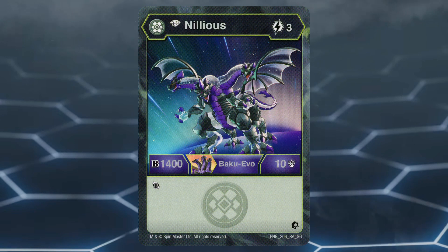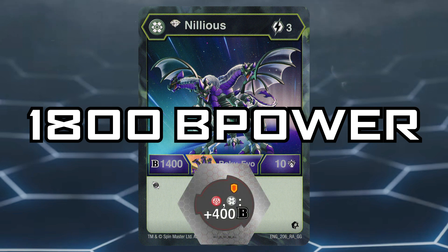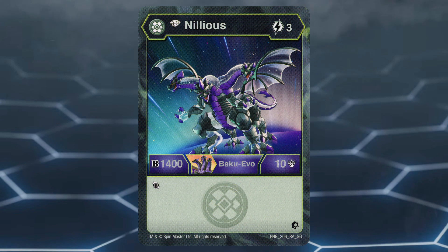Darkus Nilius also has a 3 cost Diamond Evolution which bumps its stats up to 1400 B power and 10 damage, as well as retaining the reroll effect. For 3 cost to evolve, it isn't horrible. However, with Diamond Nilius maxing out at 1800 B power when on the plus 400 B power boosting shield core — a number quite a few Bakugan in base form already reach — it's not really something to go out of the way to include. However, for 3 energy, it's not too bad.